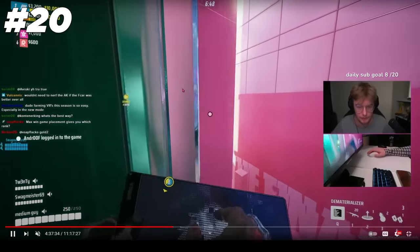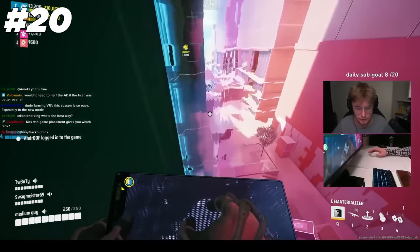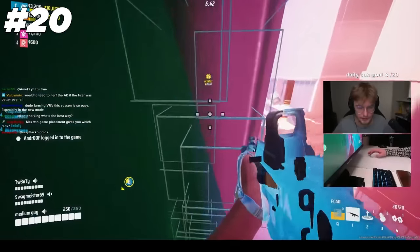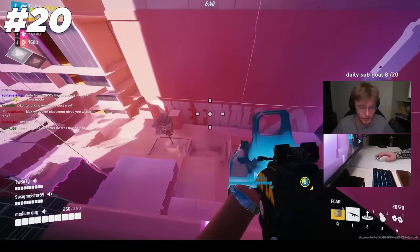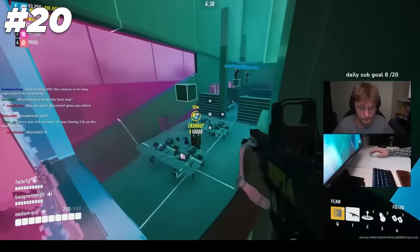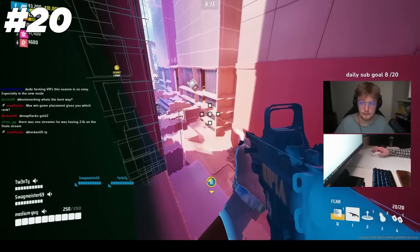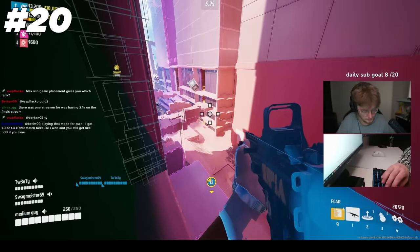Some walls have at least double layers. If you line up your dematerializer the right way, you will only peel one of those layers off, and in some cases you can stand on top of that layer using it as a pixel ledge. Any dematerialized walls will not rematerialize as long as you or a teammate is standing inside of them.